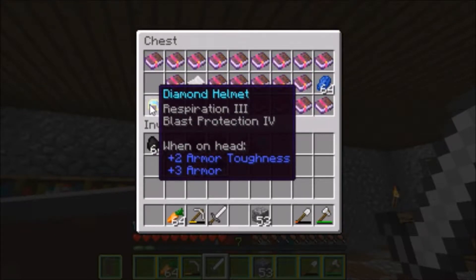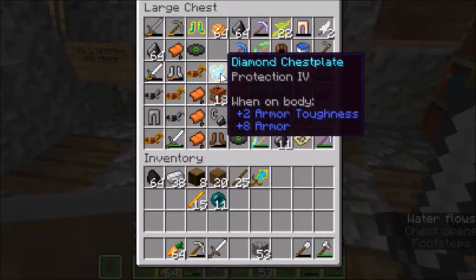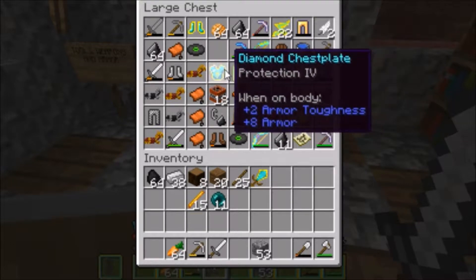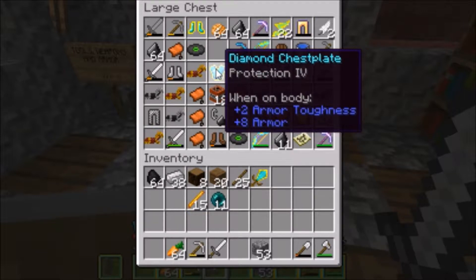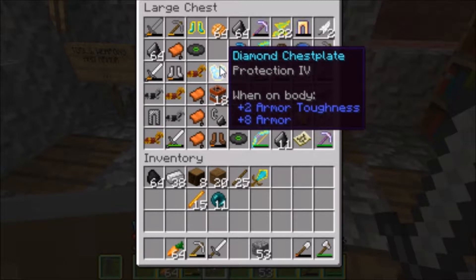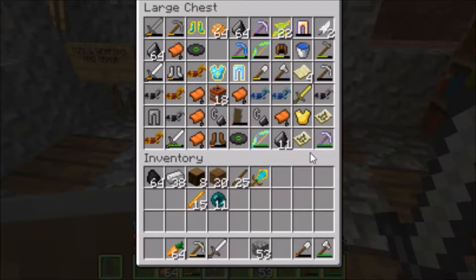I forgot to mention — we enchanted the Diamond Helmet with Respiration 3 and Blast Protection 4. Also, I put Protection 4 on the Diamond Leggings and Diamond Chestplate, so both of these pieces of armor have max protection. Protection 4 is the max for Diamond Armor, so this is technically the best possible protection, which is great.